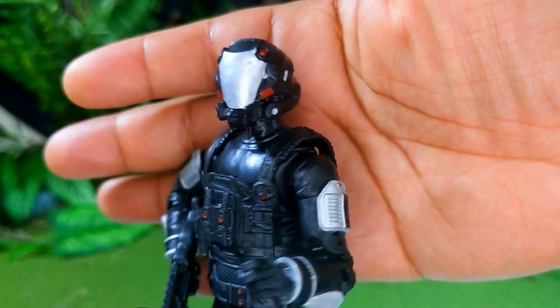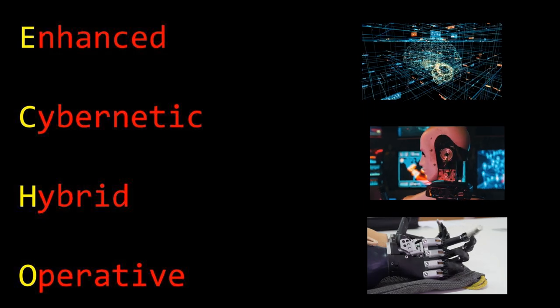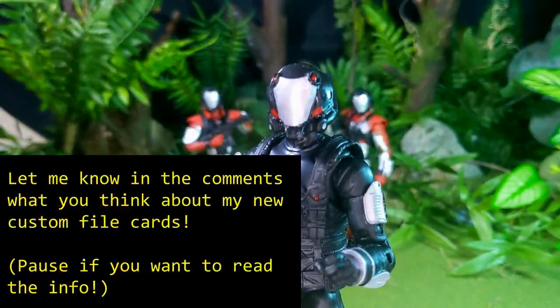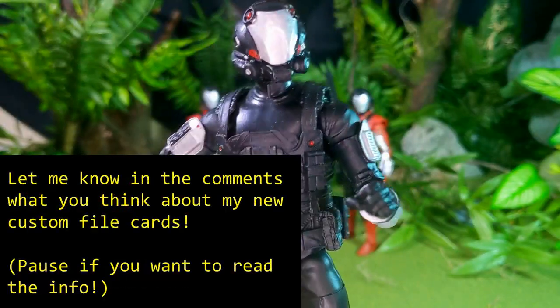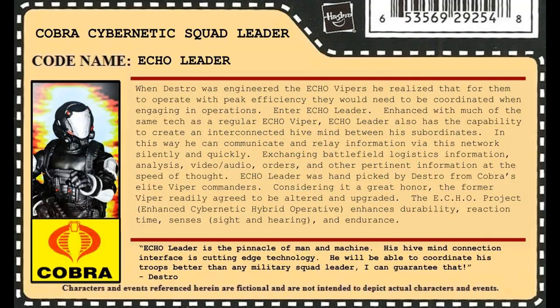Echo is an acronym that stands for Enhanced Cybernetic Hybrid Operative. This guy is the Echo Leader, and all three of these guys are actually made from Power Rangers figures.